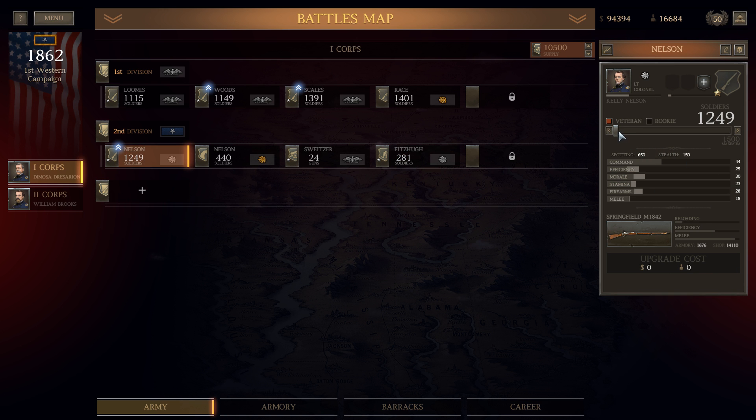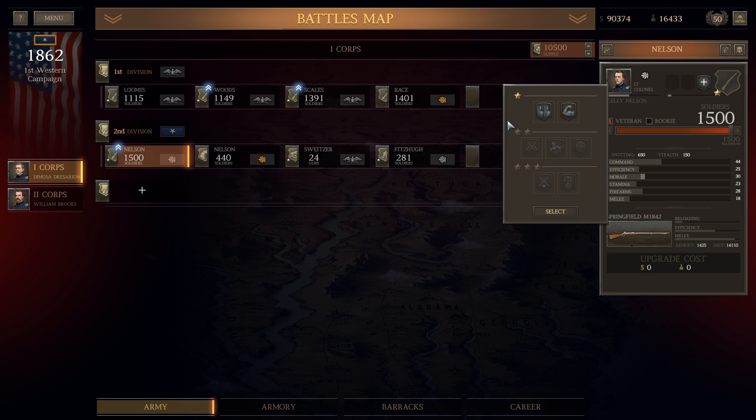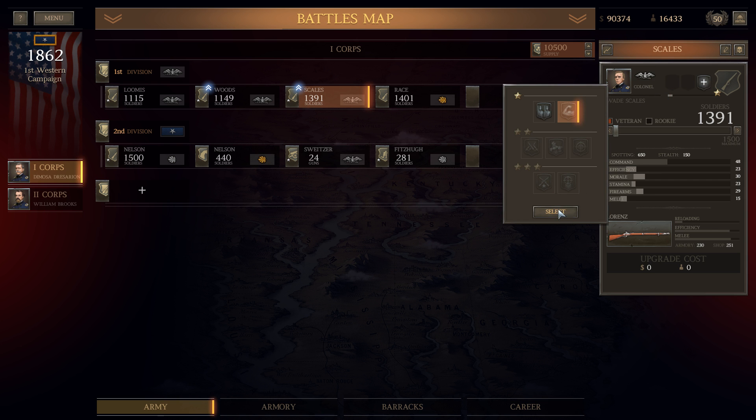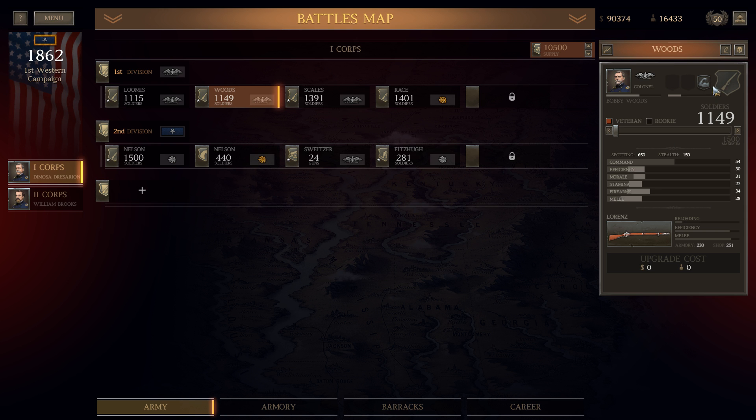Nelson, get up to 1,500 — there's Springfield available, so that shouldn't be a problem. You've got some skills: morale and efficiency, or stamina, efficiency and speed. I like the fact that they're just a little bit faster, because they're slow movers in general. You can do the same, and Woods — you deserve the same upgrade. Very nice. Get them resupplied.